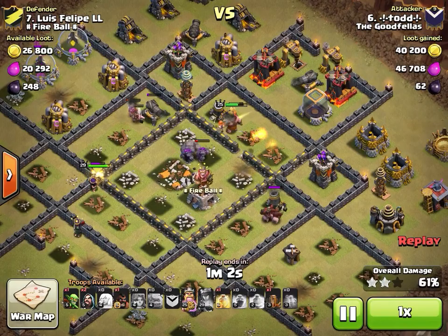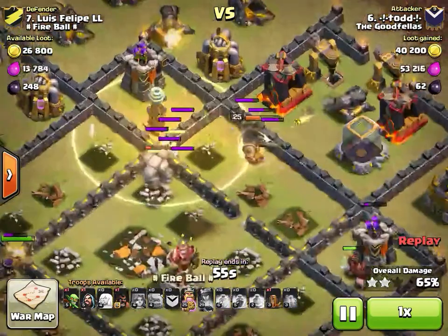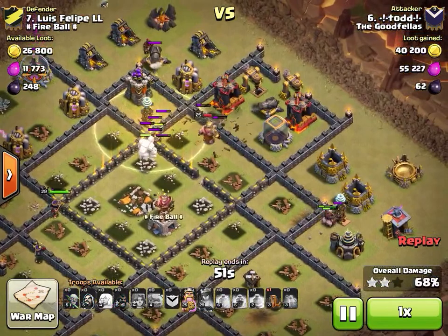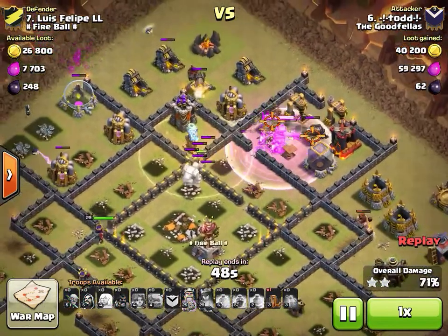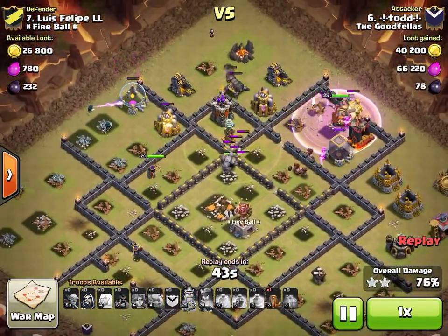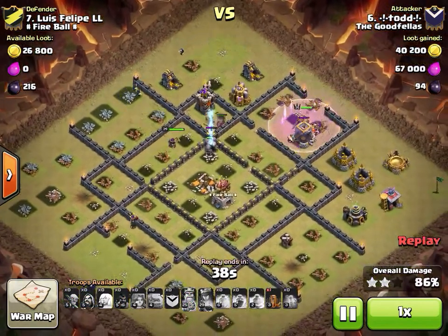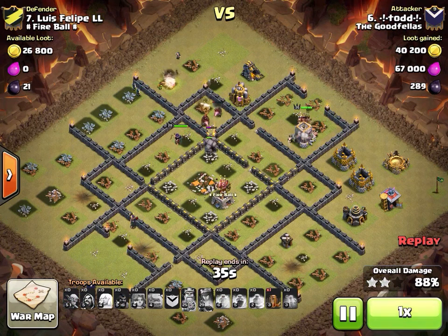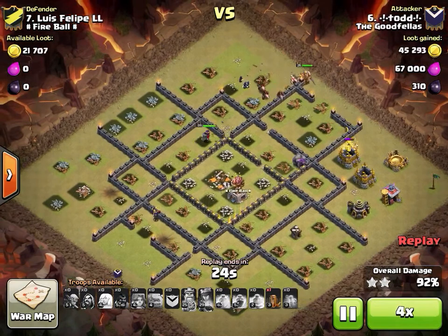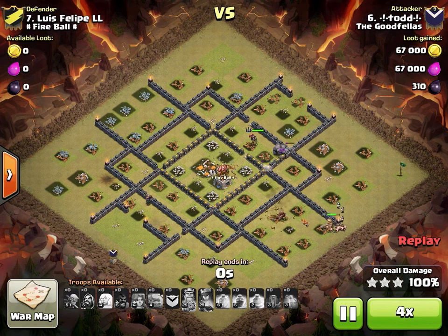Hogs work clockwise, then more hogs go counterclockwise — both directions. Still no need for a heal; he drops it on the valks as they beat through a wall. Hogs pick off defenses around the outside easily. He swaggered the earthquake — definitely a high-value core, maybe he just forgot it. He easily cleans up the base with 30 seconds to spare.